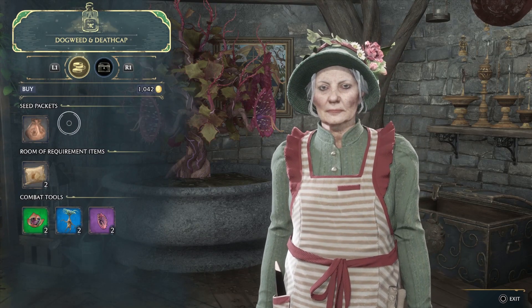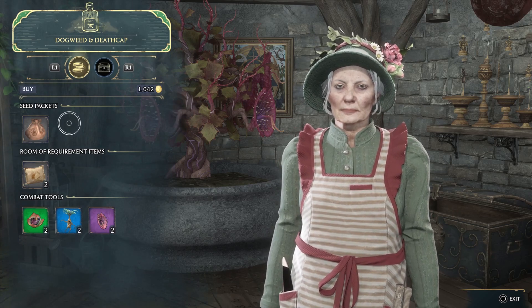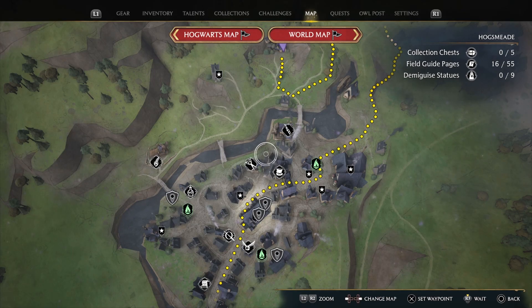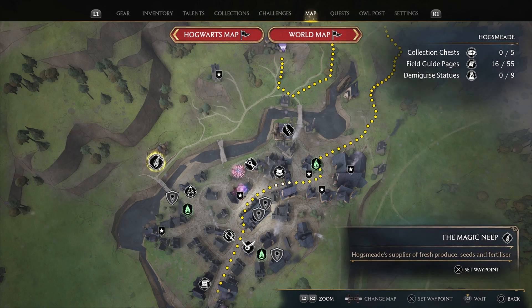I don't have any of the seeds because I already bought them. In order to complete the quest, you could just buy the plants outright. There's actually a very similar quest that comes a little bit later where you need to get flux seeds, and those are sold here at Magic Neap.